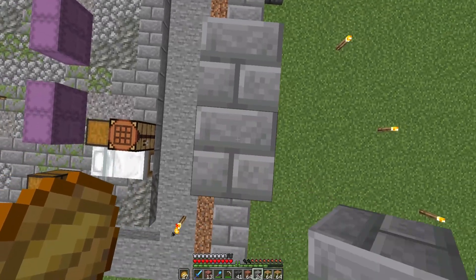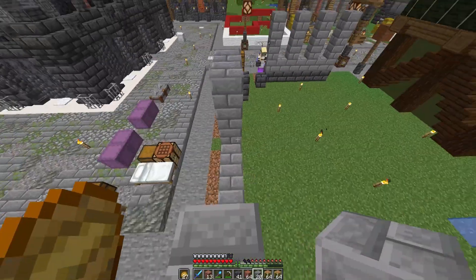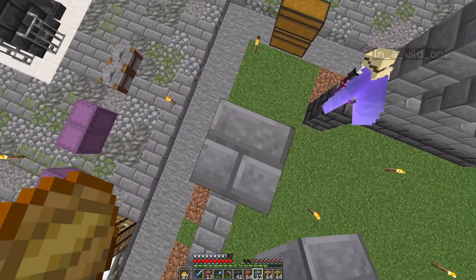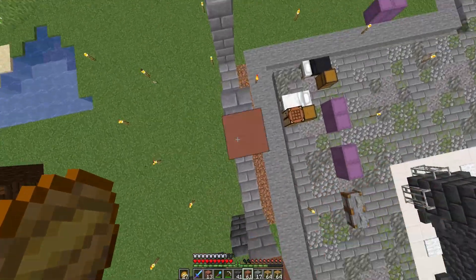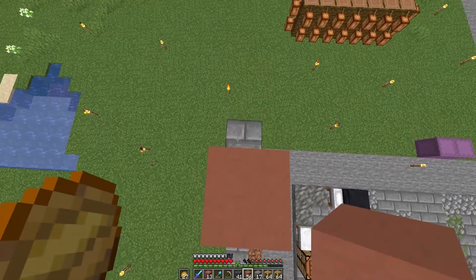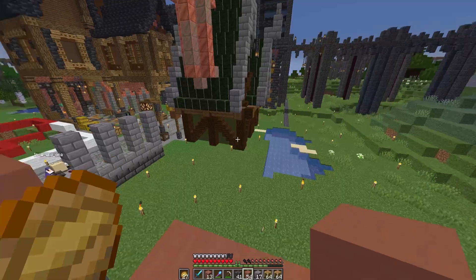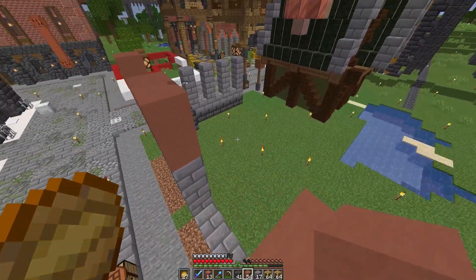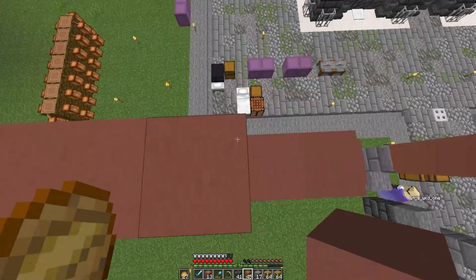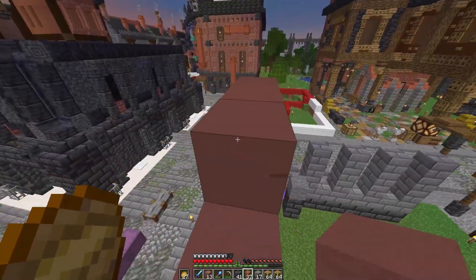We're going to have some larger windows on that side JJ is working on, and then some thinner windows on this side. You'll notice the base of the windows actually starts two blocks up — often these grand old libraries had windows so you couldn't see out from eye level, but you could see in from further away, and they let in lots of light, which is very important. We need tinted glass too.